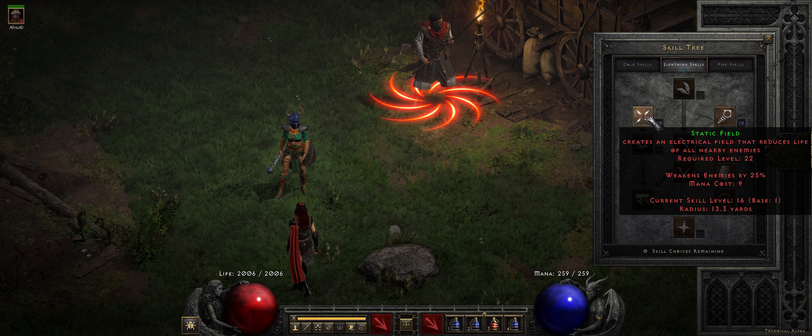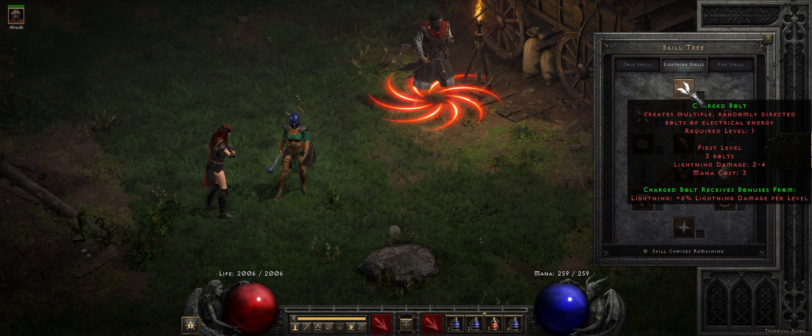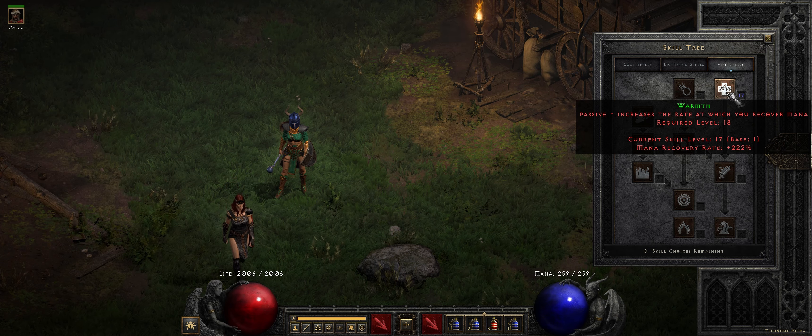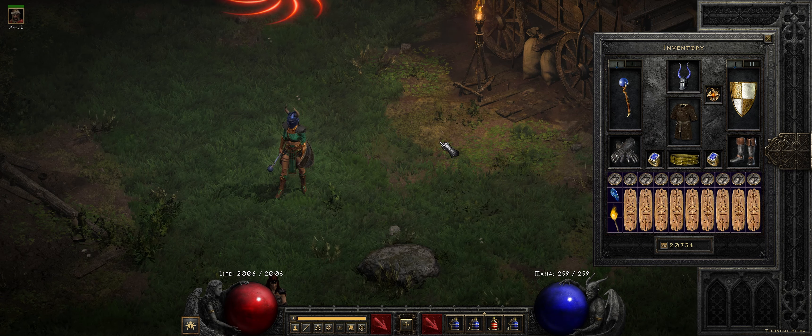In the lightning tree, usually one point in Static, get down to Teleport. Energy Shield is also optional — I could have backed off on Cold Mastery and picked up Energy Shield. I usually put one point in Warmth; it's not really necessary but it gives you some increased mana regeneration. This is kind of the same build as my Orb Sorceress — I just respecced her.